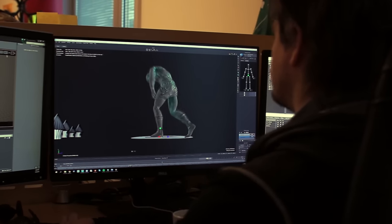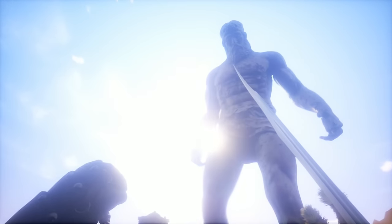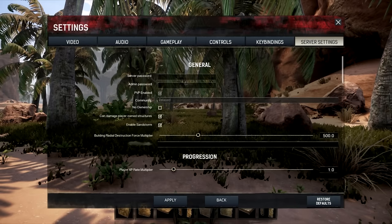Let's go ahead and jump into some of the server settings. As you can see here in the pictures, you're going to have a server password, admin password, and the ability to turn on and off PvP. It looks a little bit grayed out, so I don't know if you're actually going to be able to do that on the fly without doing some sort of server reset. There are also community settings: relax, no ownership, can damage player-owned structures.